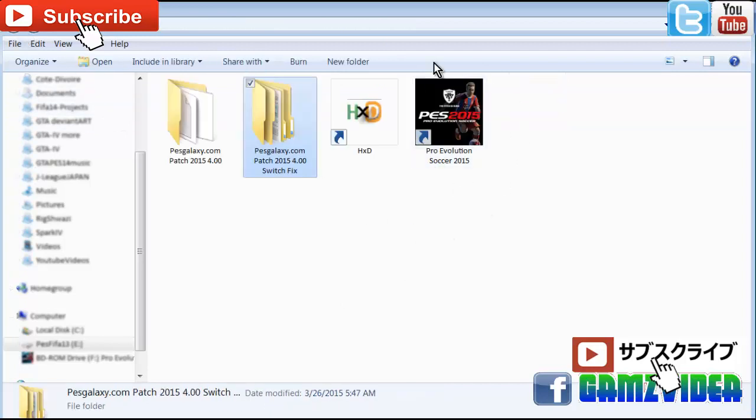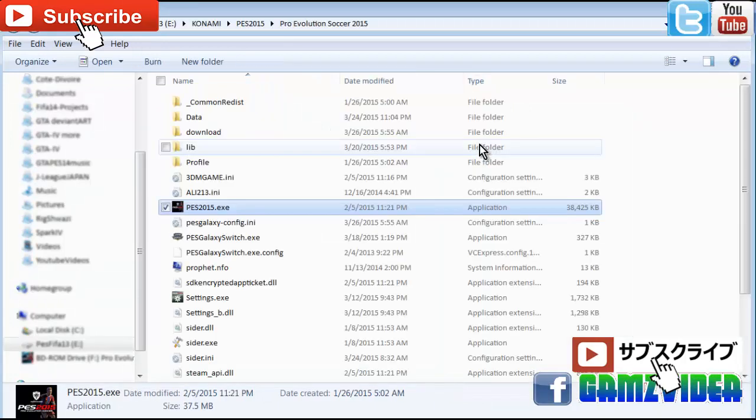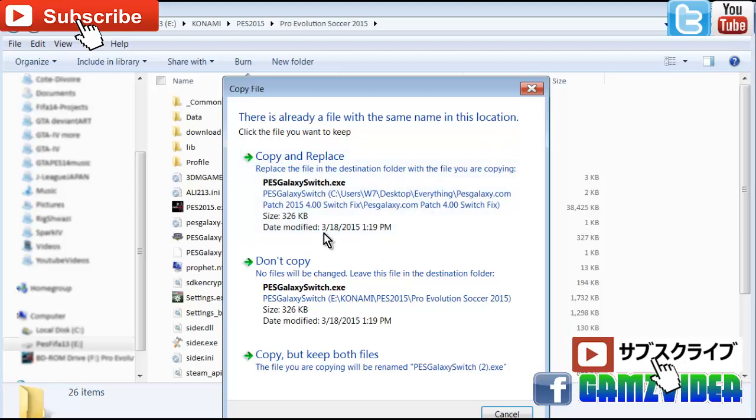Go back to your game's file directory. The shortest way is to right-click on the game and go to 'Open File Location.' Once you're there, right-click and paste the galaxy switch file into that directory.